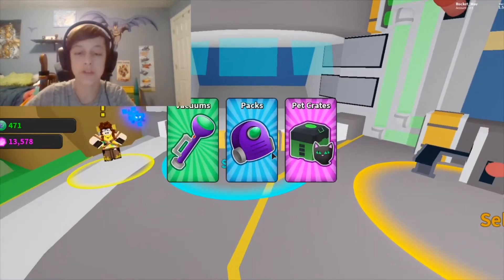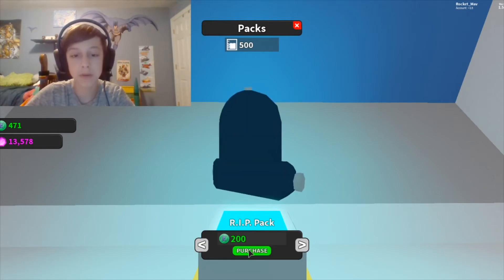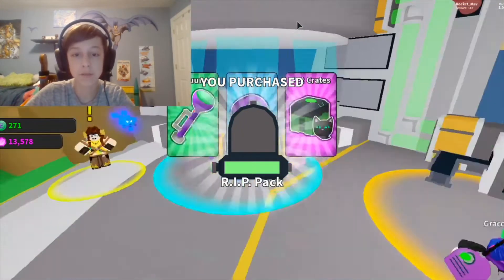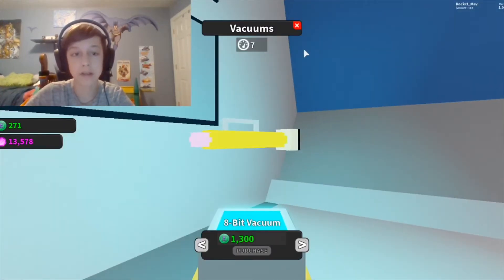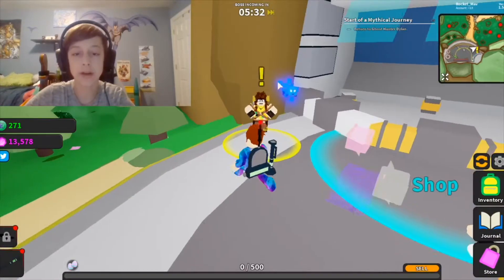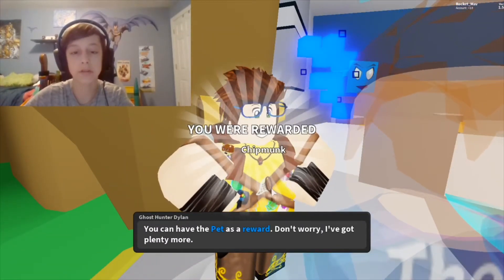We got a legendary for free, it seems. We can also get a bigger book bag — we're gonna get the ripped book bag. It has like 500 vac space, which is a lot. The more money you turn in the better. I think we can turn in this quest now. I got a chipped monk.